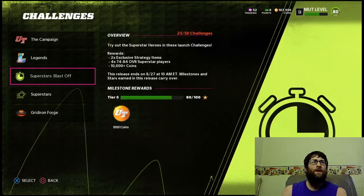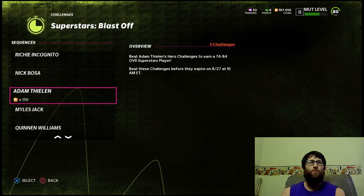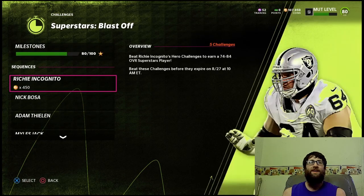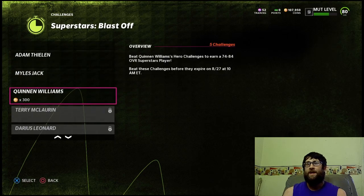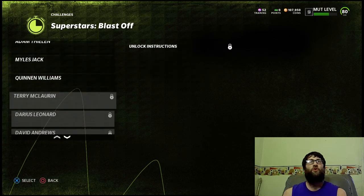If you're watching this before August 27th, you want to finish the Superstar Blast Off because they do expire. You can get some nice 74 to 84 overall superstar players. The challenges are actually kind of easy so you can fly through them. Even if you only have time for one or two, try to finish a whole player out to get that 74 to 84 overall. I hit two 80 overalls, so getting two elites for free is big in the early no money spent stage.